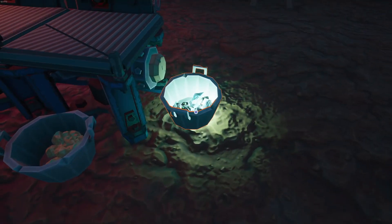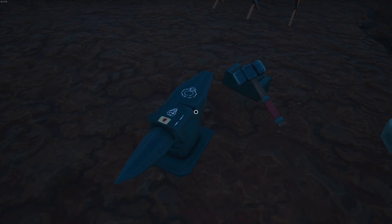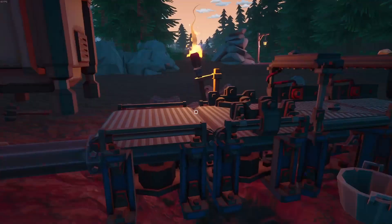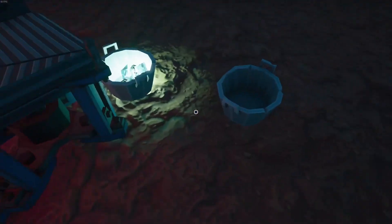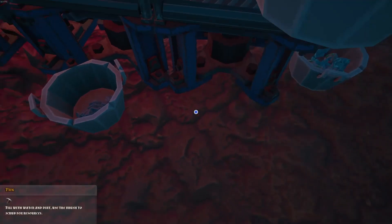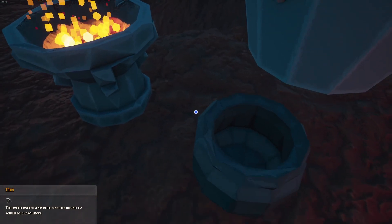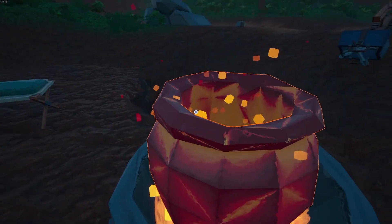I'm just going to leave the machine chugging away. Let's do some jewelry. Grab that, chuck it down, grab that, chuck that back into place. Pop those in here, pop that there, grab that and smelt. Now I need to pick a gem - a cat emerald. Pop that on there. I'm going to heat it again because it's getting too cold.